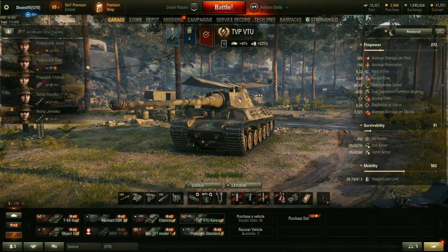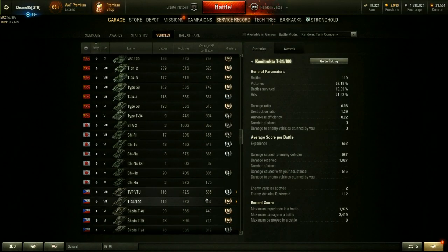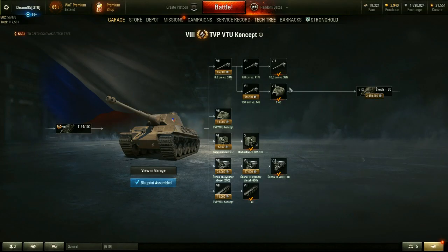I unlocked this thing probably two and a half, three and a half years ago, and I actually bizarrely liked the T-34-100. It was a tank I actually genuinely enjoyed playing — I managed a 62% win rate in that thing. But the VTU that came after it — you can see how much free XP I used on this thing trying to make the grind as easy as possible. For years I devoted all the free XP on my account to effectively free XP the entire grind for this tank, and it was all farmed free XP. None of it was converted free XP.